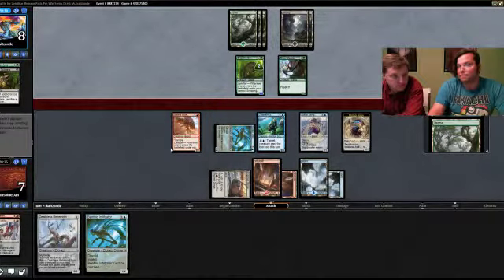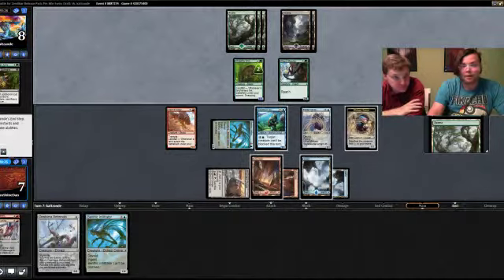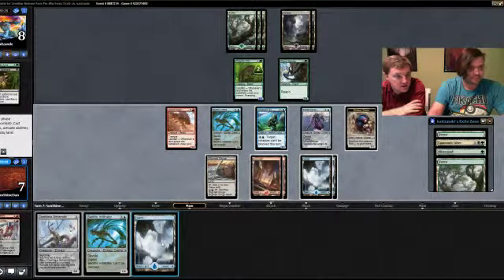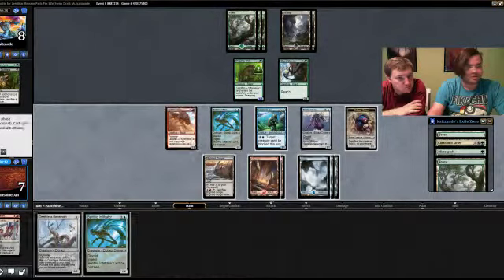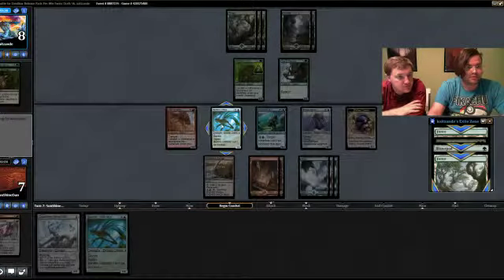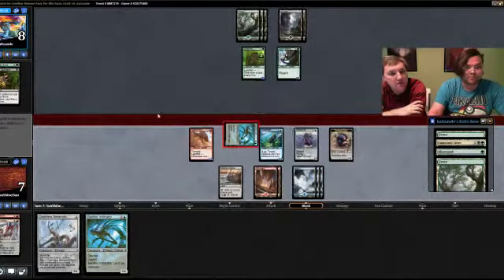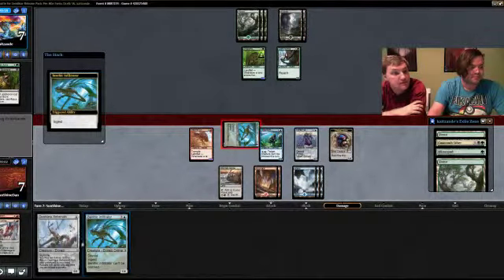They should attack — the landfall trigger on the red creature makes it a 1/1. All the combat ones are 1/1 except for the expensive ones. If our opponent attacks we'll offer a trade — they don't have anything in hand. Our opponent's not offering anything and they're going to lose the game at this rate. There's no reason to attack — we'll attack with the Benthic Infiltrator and then play the Eldrazi. Yeah, the vigilance Eldrazi — and our opponent can trade one or both creatures.